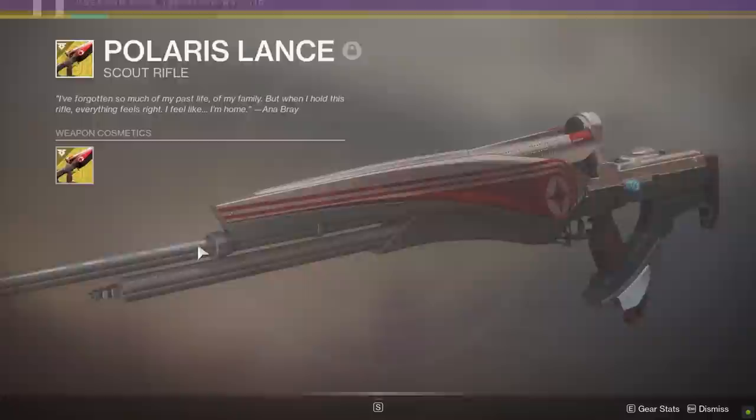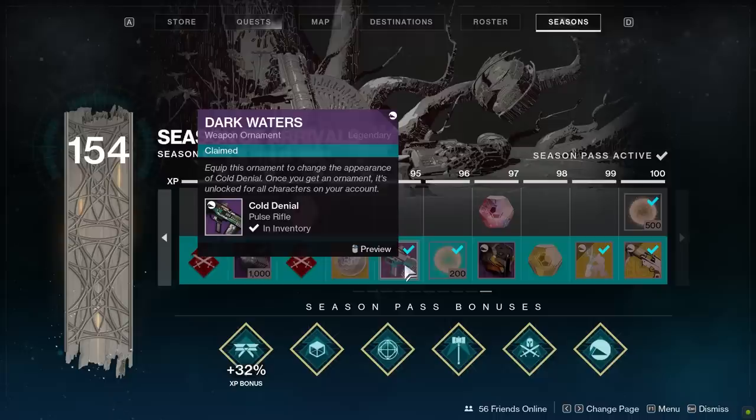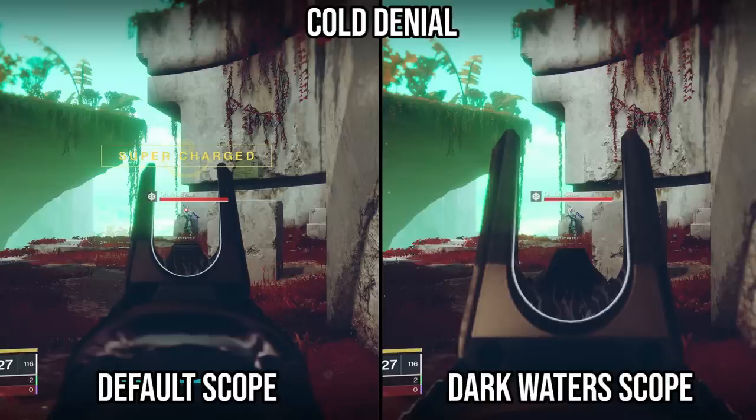As I mentioned, I covered all of that a year ago, old news for some of you. But I got a tweet out of the blue from a dude in the community that mentioned the Cold Denial weapon ornament and how it may affect zoom. I hadn't unlocked it from my Season Pass at the time, and normally I probably wouldn't do this, but Beyond Light is delayed until November and I got nothing better to do.